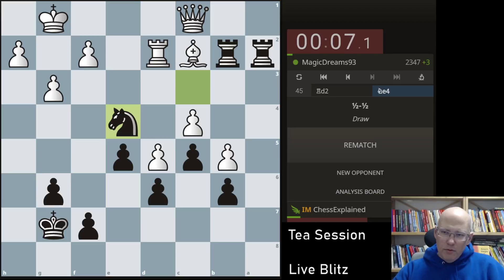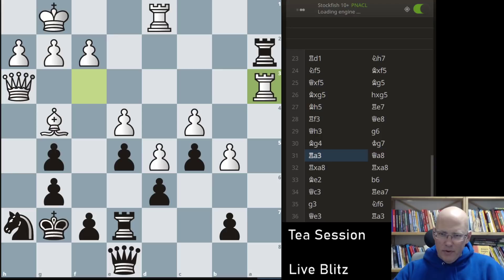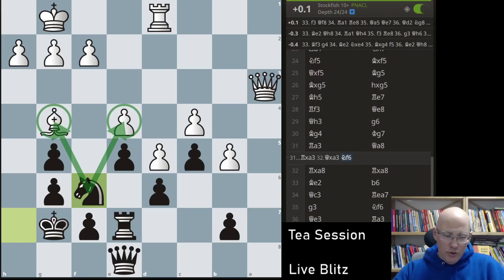I blundered a full queen. If I don't do that my position is pretty nice — I really liked how the game went. I was just completely blind, I somehow saw those pieces the other way around. I just have to take here, or I can move the rook of course. On the second rank — if I just take and play knight f6 my position is pretty okay. Checking both here but I'm not sure if I get on the a-file.